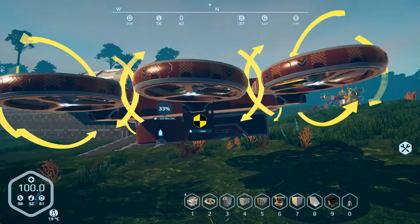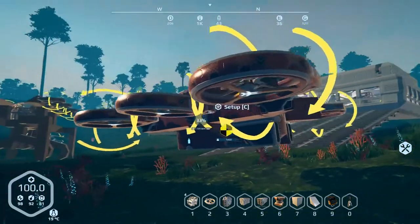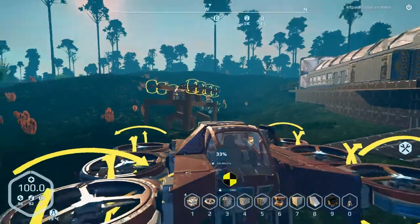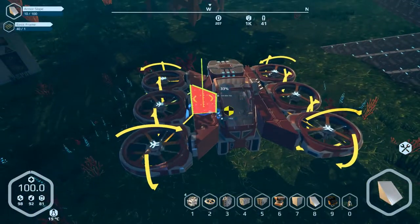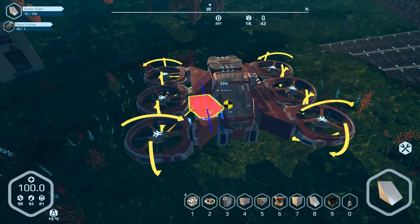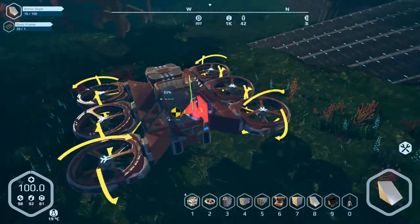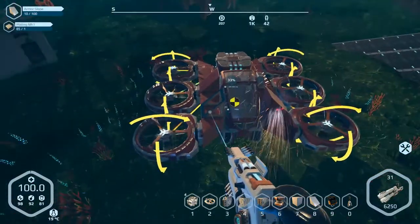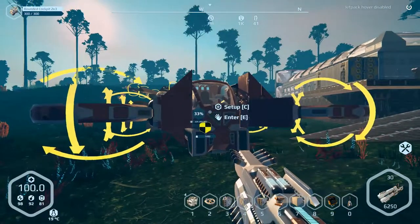It's a little back heavy too apparently. What I can do to fix that — hit the right button — I'll put one block there and one there. I don't think filling them in really matters, but it's still bottom heavy.